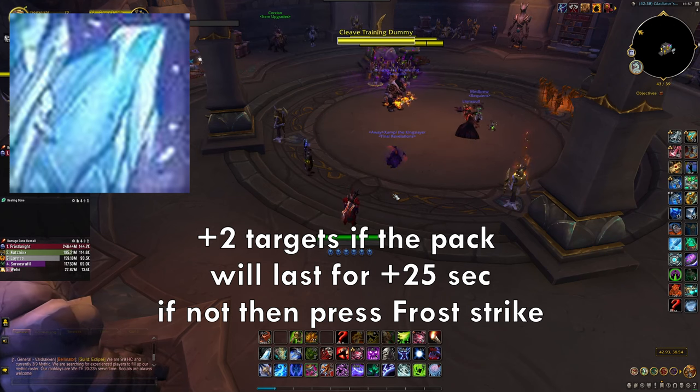You also want to track Avalanche — it's not huge on single target but you need it to apply Razorice stacks on the boss. Never miss a Rime proc so you always maintain 5 stacks on the boss. If you lose your 5 stacks you lose 18% magic damage on the boss, which is a huge DPS loss. Each Razorice stack gives 3% more magic damage. Whenever you press Rime you get one stack on the target, for both AoE and single target. Avalanche now also applies Razorice with the current build.